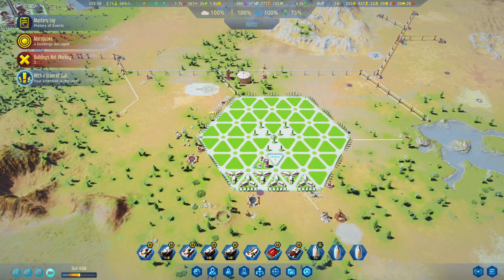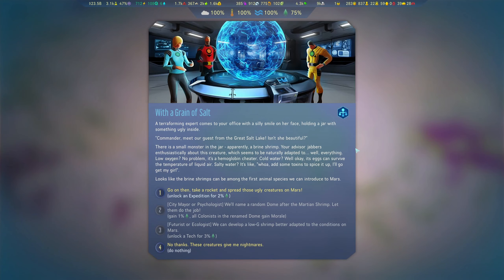We have a new quest - 'With a Grain of Salt.' The farming expert comes to her office with a silly smile, holding a jar of something ugly inside. Commander, meet our guest from the Great Salt Lake. There's a small monster in the jar - apparently a brine shrimp. Your advisor jabbers enthusiastically about this creature which seems naturally adapted to everything: oxygen, cold water, even surviving the temperature of liquid air. Its eggs can survive those conditions - it looks like the brine shrimp can be among the first animal species we can introduce to Mars.